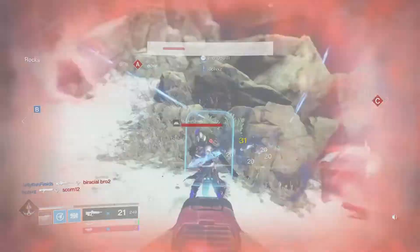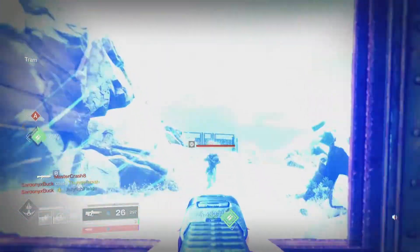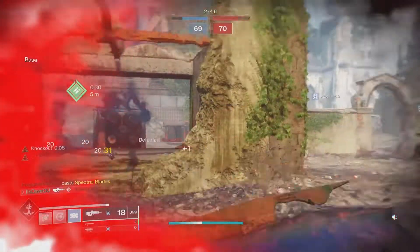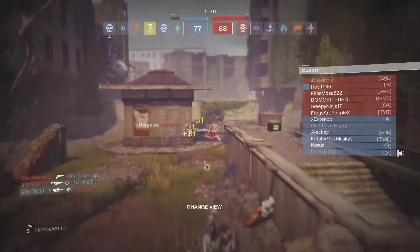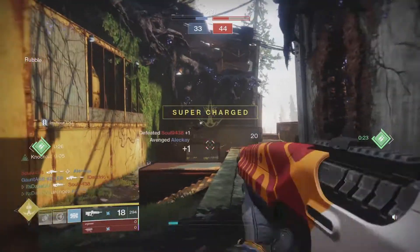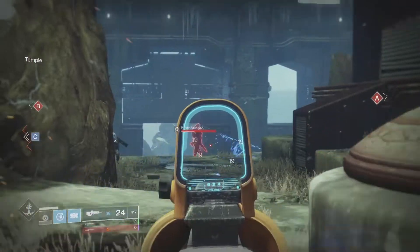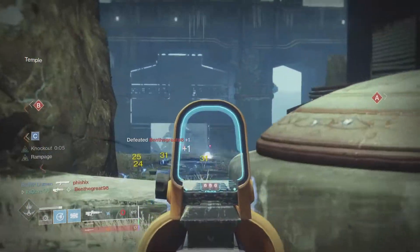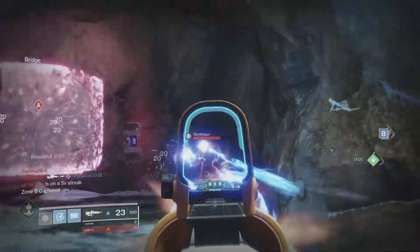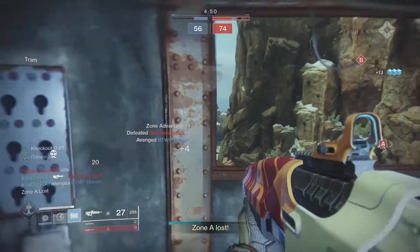The only thing that kind of gripes me is that everyone is using auto rifles — Suros, Hardlight, the new Trials one, the Summoner — and pulse rifles have kind of fallen behind on the damage bracket. Sometimes I'm just blasting with bullets and for some reason getting shredded way faster with Hardlight. Pulse rifles aren't the meta right now. That said, you can be effective with them if you make sure you're getting into the right engagements — you're obviously not going to pull up close to somebody with a slow-firing pulse rifle. For Gambit, if you find a good PvE roll and it's effective, use it on the PvE side, but I wouldn't recommend it for the PvP side.